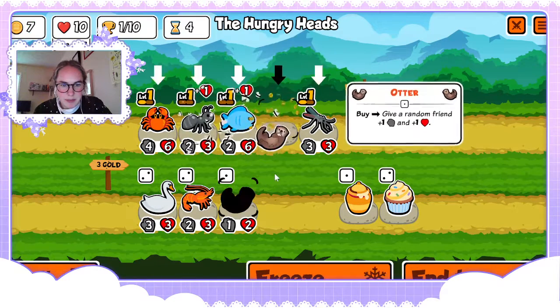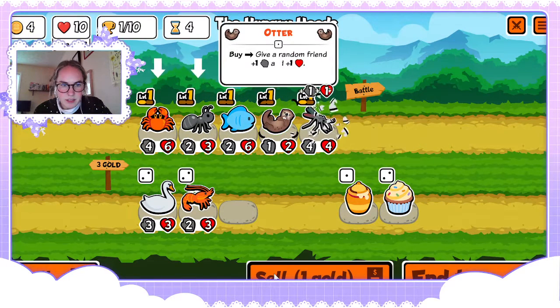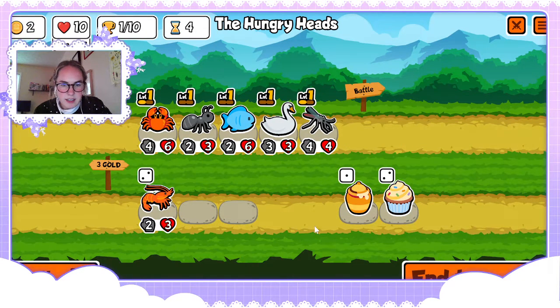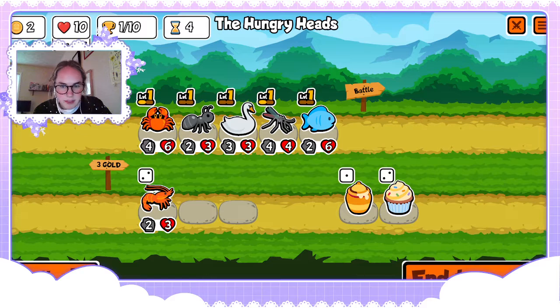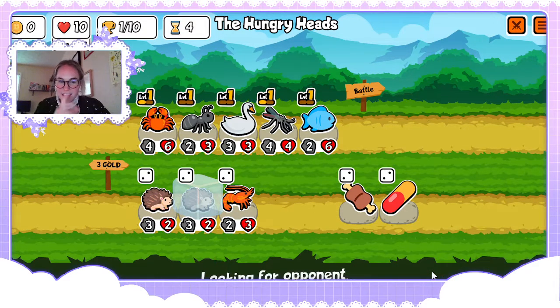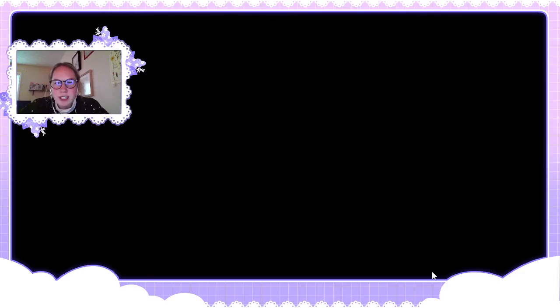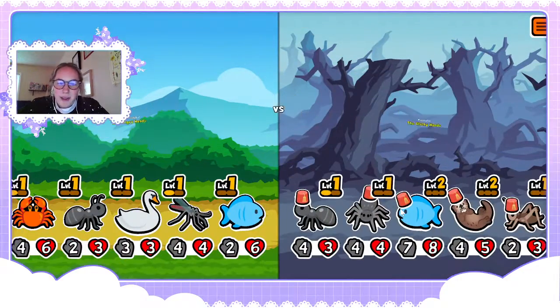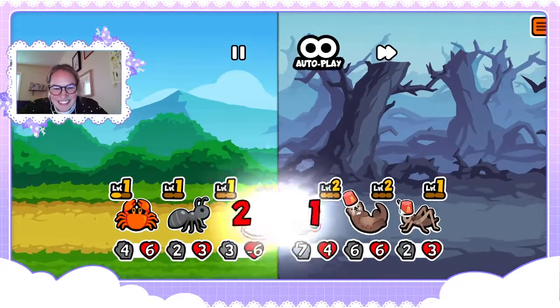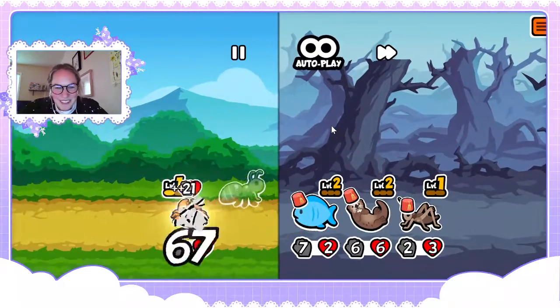Let's start making some money moves. We'll throw a swan in there, put it at the front. It'll only freeze one of them. Even though it's funny to run hedgehogs, running a lot of hedgehogs is only ever good if you have puffer fish or something that benefits from getting hurt that much — otherwise you kind of just hurt yourself with no benefits.